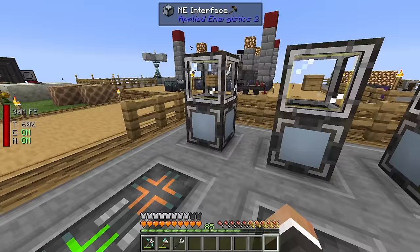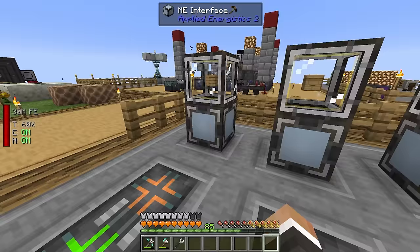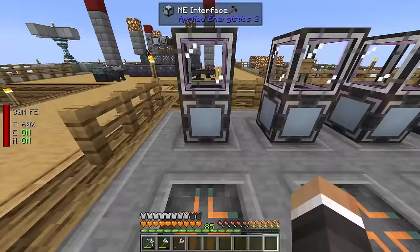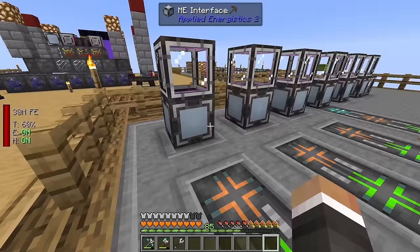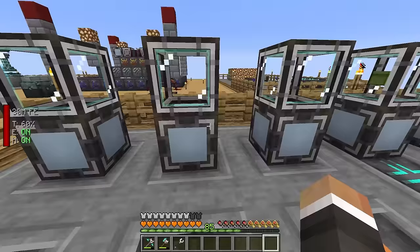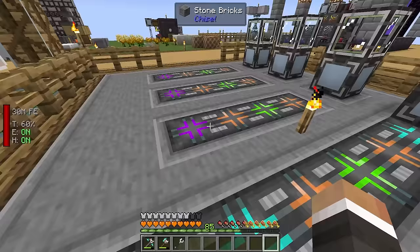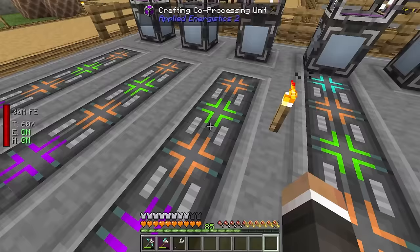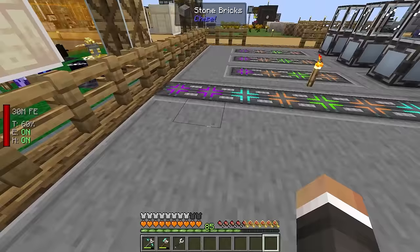One useful thing about molecular assemblers is they don't increase channel usage - connecting more to an ME interface that already uses one channel doesn't add more channels. So we can go crazy adding as many as we want, and as long as we have enough crafting co-processing units, it should use them all. I cancel the current craft to do some tweaks - the crafting CPU just has to be cuboidal, so we can make it wider.